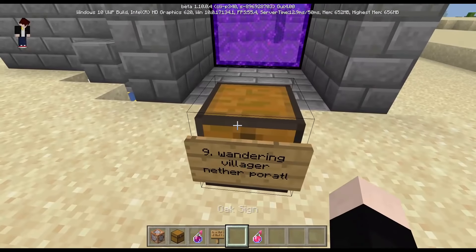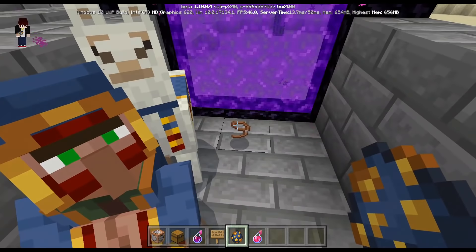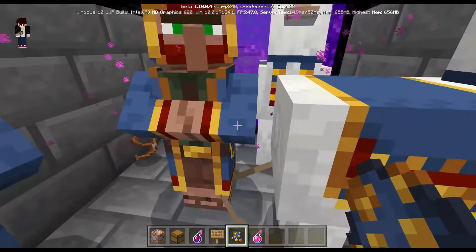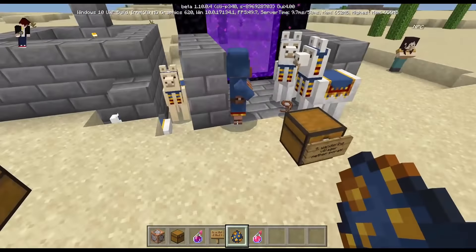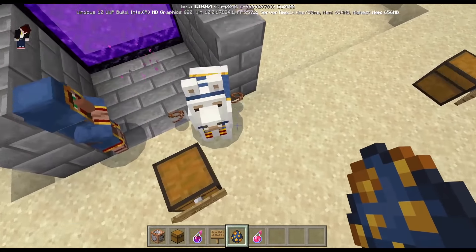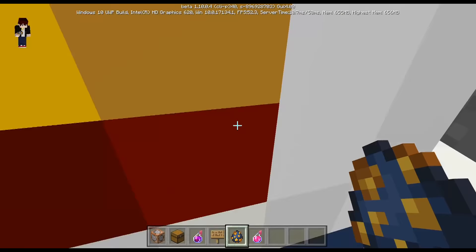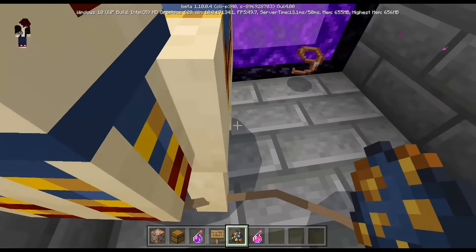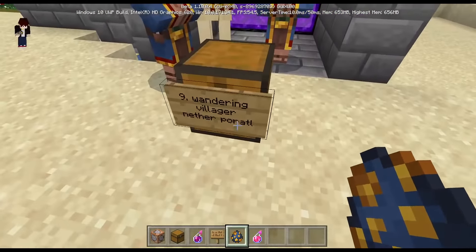The ninth secret is the wandering trader and the nether portal. The wandering trader is attached to the llama. If I put the wandering trader into the nether portal, the wandering trader disappears without the llamas. The wandering trader is the only mob in Minecraft that spawns another mob, so llamas can be considered part of the wandering trader. But the llamas get detached when the wandering trader enters the portal, which doesn't make sense — they should go through together.